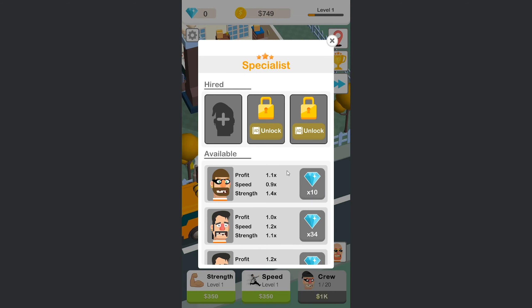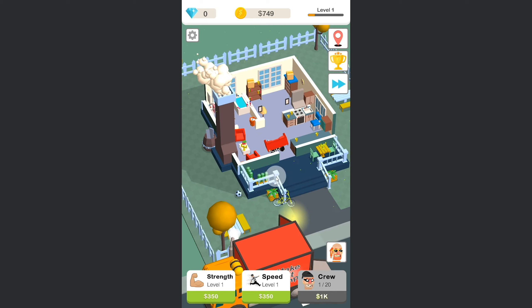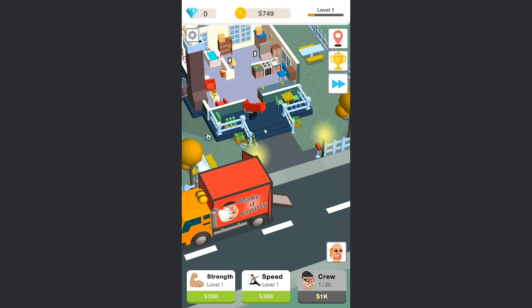OK, so who's this dude? Specialists. If we spend 10 diamonds, we can get one of them. I guess we can't afford that just yet. So we're going to have you go in there and nicking the couch. I think this is going to be us upgrading the crew as we go along, and we're gradually going to get more and more money. So hopefully this is going to be worth $300 and I can go and get someone else.